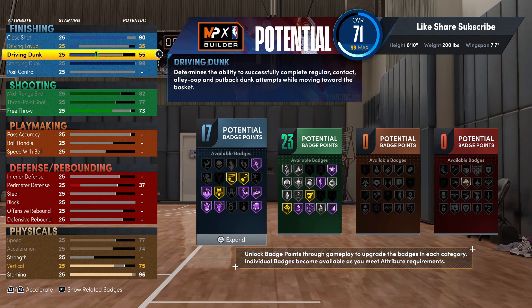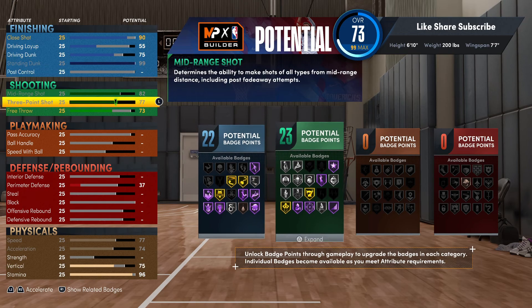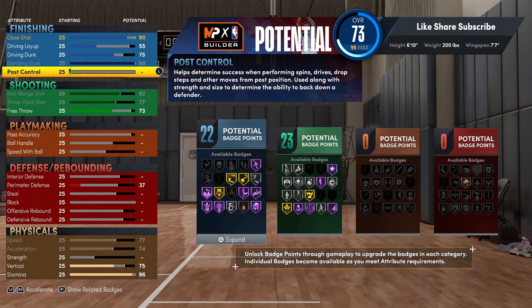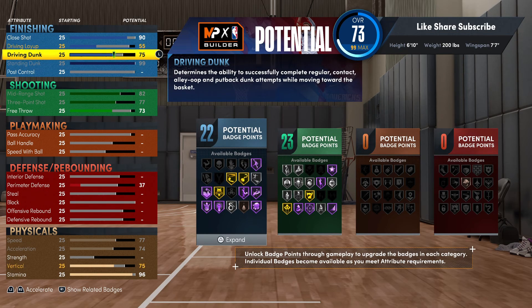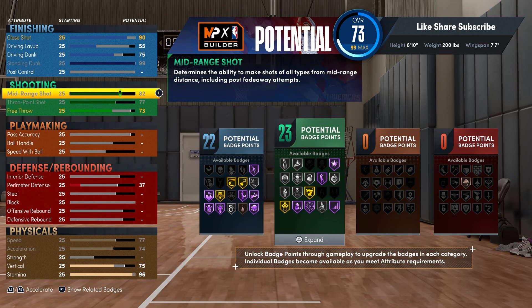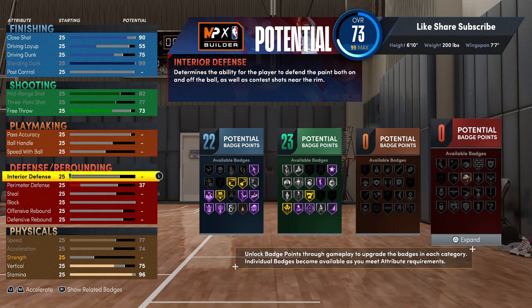We're gonna take your driving dunk up to 75. Not only is that giving you more badges, but that's unlocking your Limitless Takeoff and your Slithery Finisher - two important badges - and you're getting them both silver. You could throw on the Slithery and not put on the Limitless Takeoff, but that Limitless Takeoff is tough and you get it on silver. I wouldn't recommend putting it on bronze though.